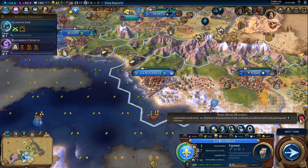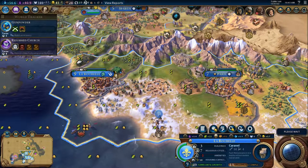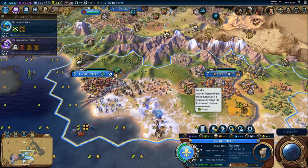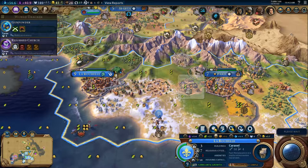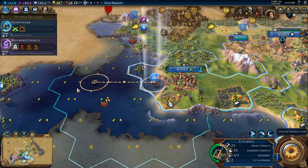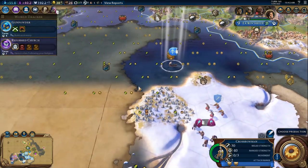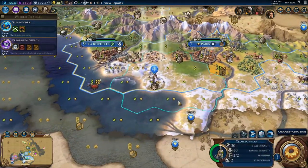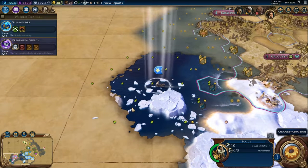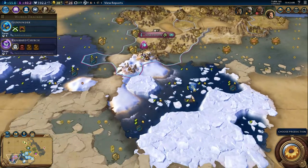We are starting to have amenity problems, as well as more housing needed here in La Rochelle. We do have an entertainment complex, so that's not going to be too much of a hardship. The housing, however, will be — we're pretty much out of housing buildings now. We did get the aqueduct in, so we can grow to size 10 in 50 turns. We're also starting to lose money. Wars — we might actually end up taking that. There's a lot of ice down here, can't really get through, unfortunately.